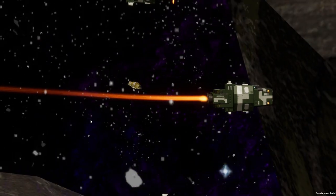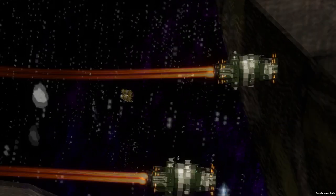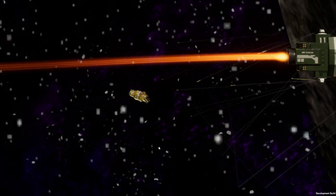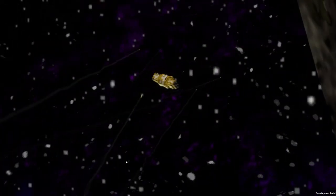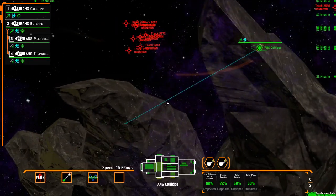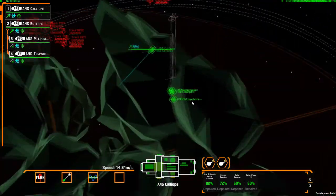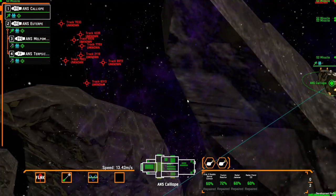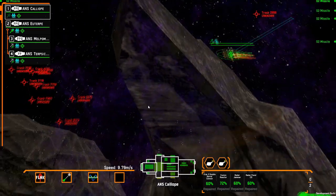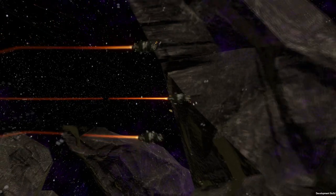A frigate shrugging off a dozen missile hits and still being able to fight is not the direction I want the game to go. Two, three, maybe four cruise missile hits should be all that ship can take. In another effort to reduce ship durability, I wasn't planning to implement crew mechanics for a little while, but I kind of had to in order to make the ships more vulnerable. So there are now a number of conditions added for when ships are considered eliminated.